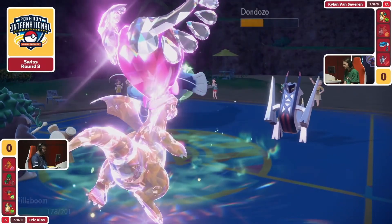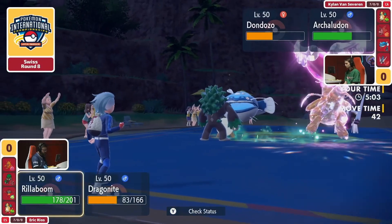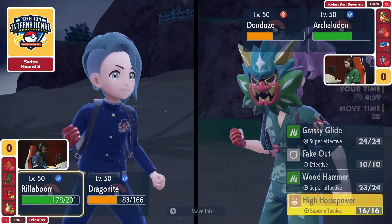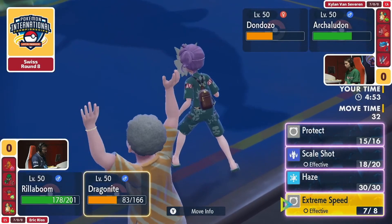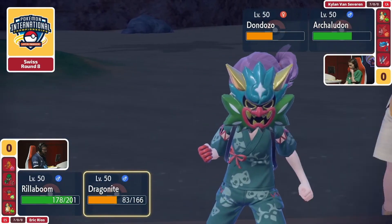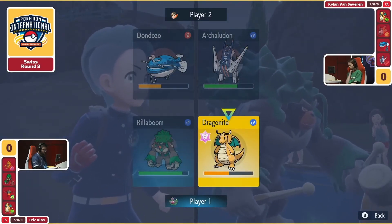It's kind of funny how Terastallization changes our type chart — and in this case it does actually work out for Kylan a bit better than it does Eric. Eric opts to double target into that Dragonite slot, seeing maybe there's a free KO, but in fact there isn't. That Archaludon is one of the safest switches Kylan could have made, able to tank the Wood Hammer as well as the Grass-type attack from Rillaboom, plus the Dragonite, perfectly.